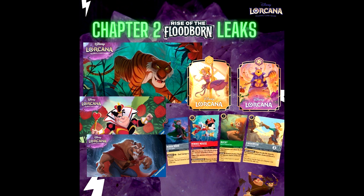First thing we're going to take a look at is the artwork that was spoiled. We've got Shere Khan, which we had already seen on the side of the gift box that had been spoiled. This is obviously a lot more of the artwork here. Just based on the artwork alone and the character skill, I think we're probably going to have somebody that can at least challenge evasive characters if he's not an evasive character in and of himself.